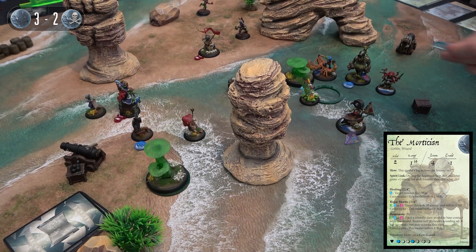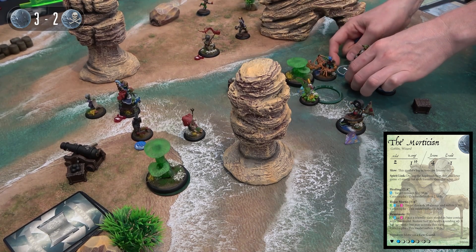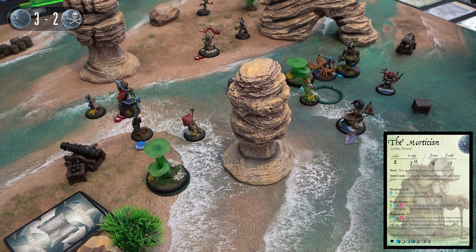Ribald takes a reactionary step with his last energy to come over to the middle of the board so he has more targets to shoot at next turn. End of turn one.